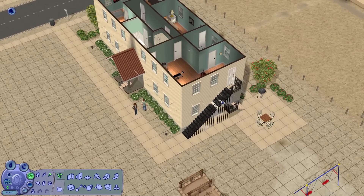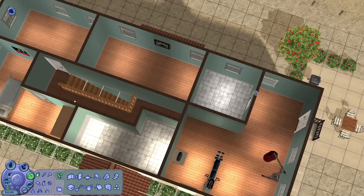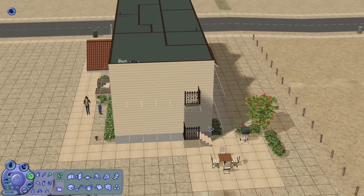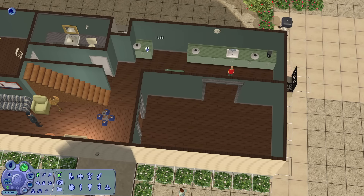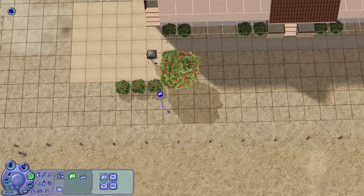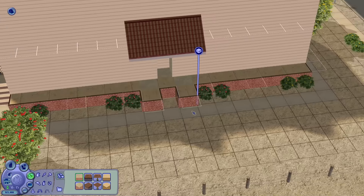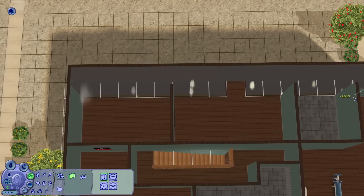Naturally the first thing I did was delete most of the objects they had. I gave this family quite a lot of extra funds to decorate, because the lot is so huge I would've never had enough money for a proper makeover without ka-chinging right into their bank account. I pulled the house one block out back to get a little extra space on the inside. The second floor hallway was pretty tight, and in Sims 2 sims are constantly getting stuck because they can't walk past each other in one-tile spaces.